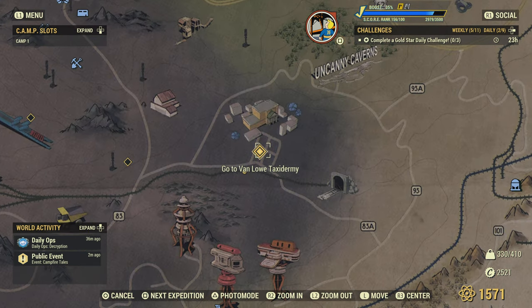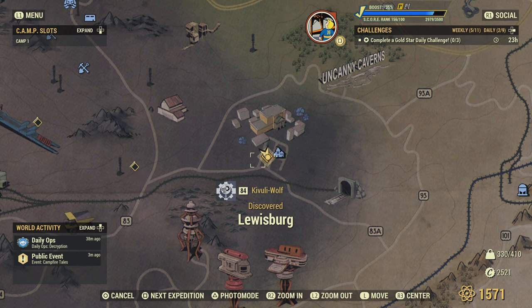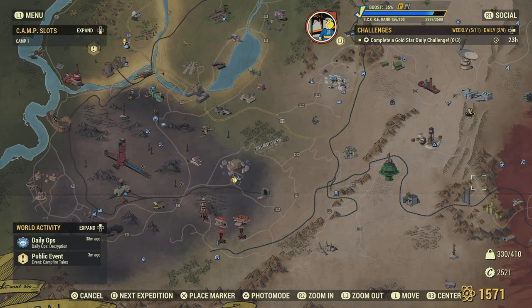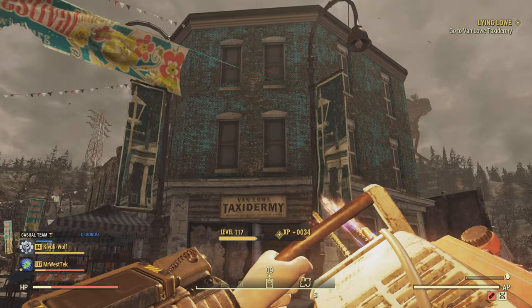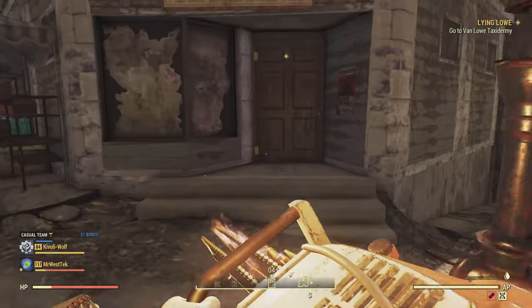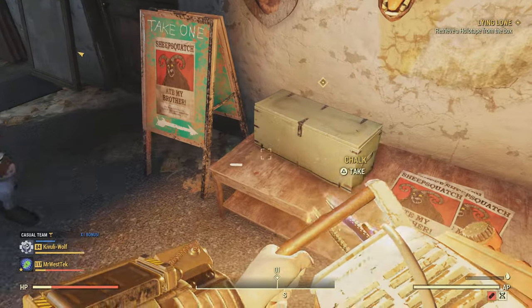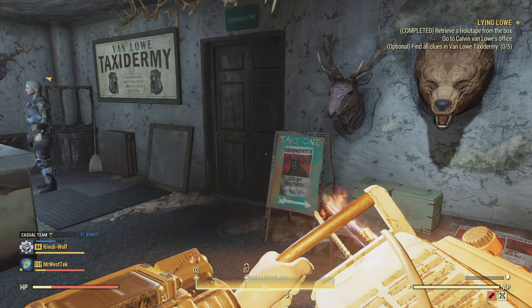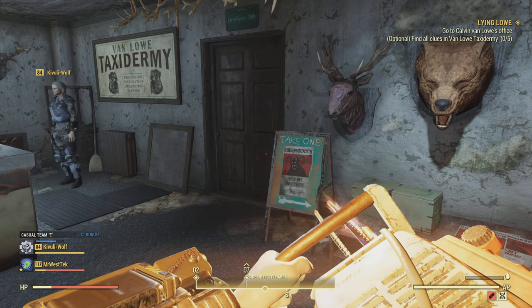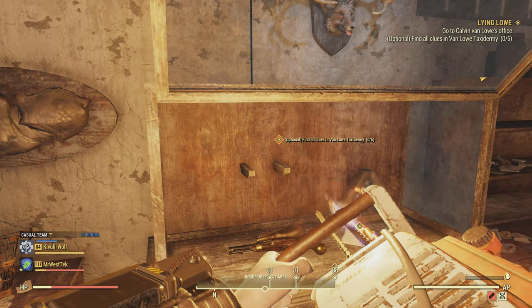This brings us to Van Low Taxidermy in Lewisburg. A lot of these missions are going to take place around this area, or in the Ash Heap just outside. A lot of it will take place at this taxidermy building. To get started, go inside and go up to this green bin to get the holotape 'Want It - Sheep Squash.' You do have to find some clues in these missions - I'm just going to show you what you need to find.